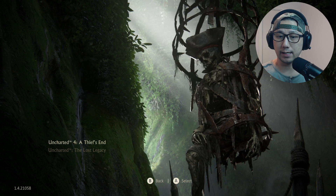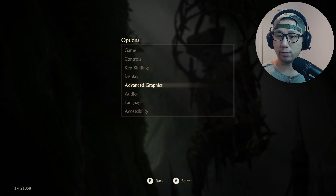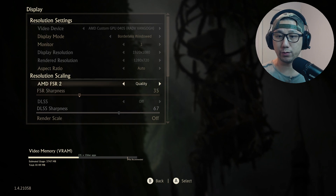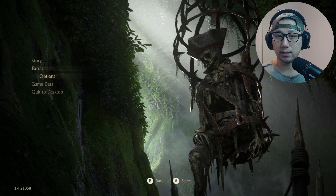Go to options. To enable the mod, make sure AMD FSR 2 is selected — just select this on. I'm going to leave it in quality mode. Then continue the story and you should see the flickering — yeah, that's the artifact thing. The mod is working.